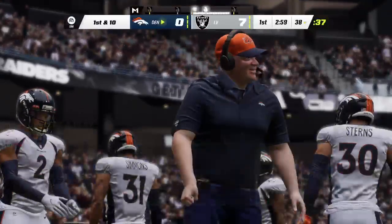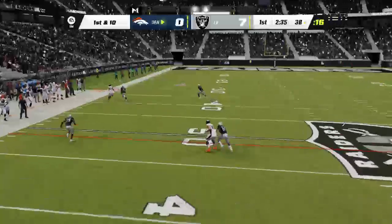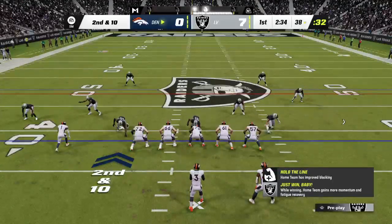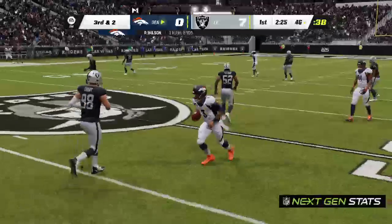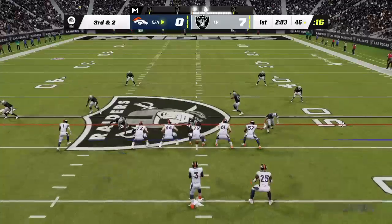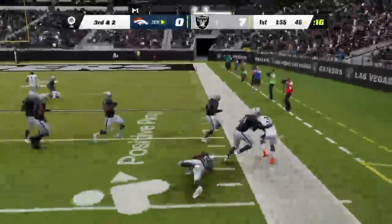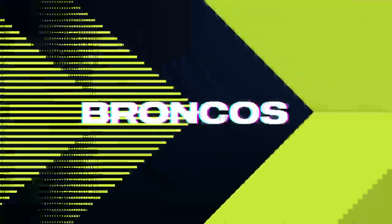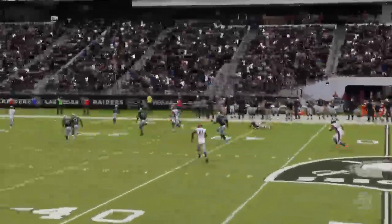The Broncos have a first and ten at the 38-yard line. Wilson throws on first down — incomplete on the deep ball. On second and ten, Wilson scrambles and slides, picking up decent yardage — flushed to his right and out of bounds inside the 30. Big yardage on the scramble, gets him a first down. You don't expect too many quarterbacks to be adept at breaking away from would-be tacklers, but this is uncommonly good. His ability to create things with his legs makes things difficult for the defense.